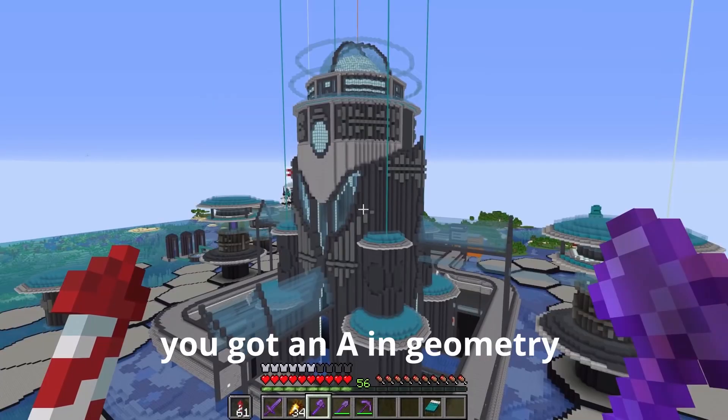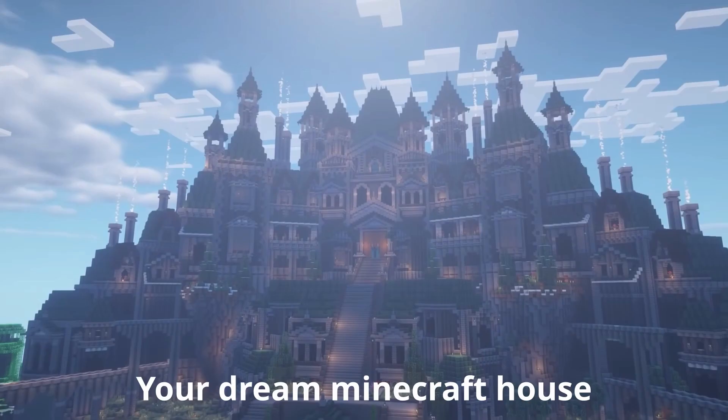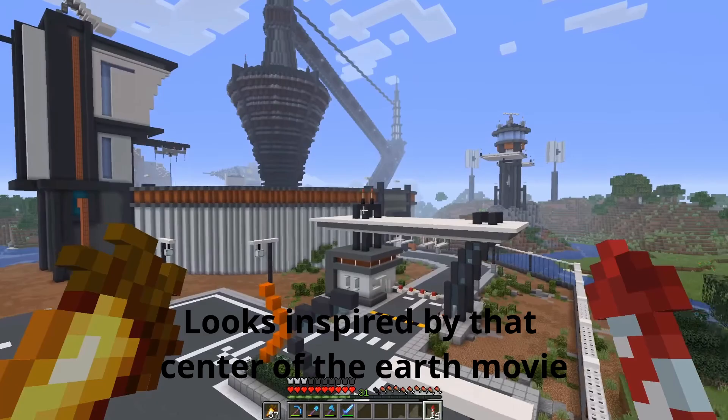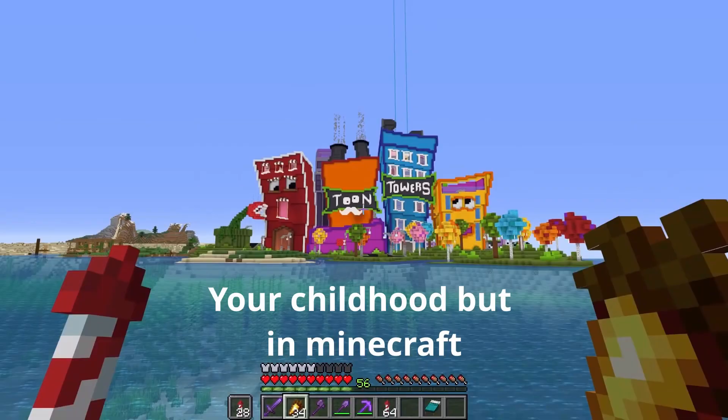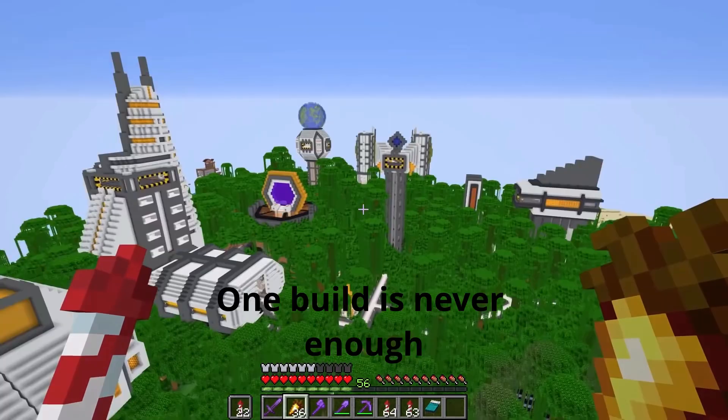You got an A in geometry. Looks smaller than what it actually is. Your dream Minecraft house. Looks inspired by that center of the earth movie. Your childhood but in Minecraft. The interior takes the words out of your mouth.